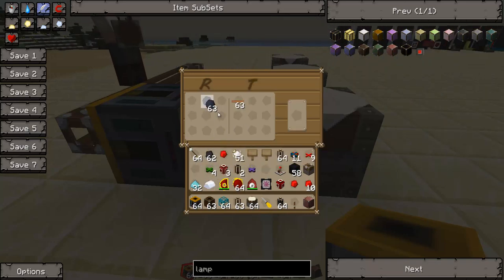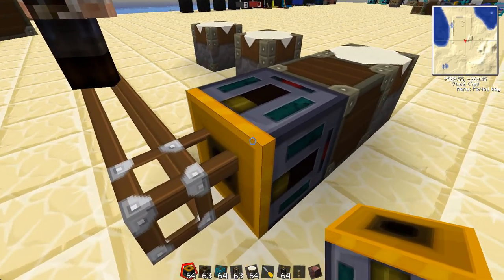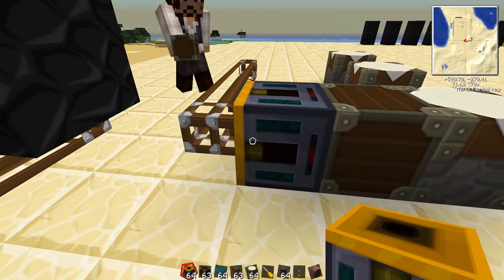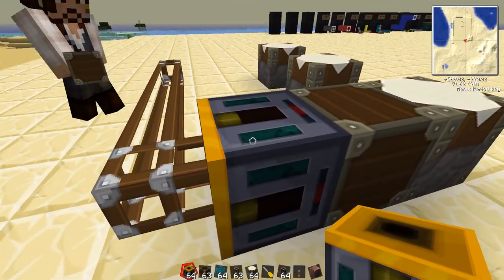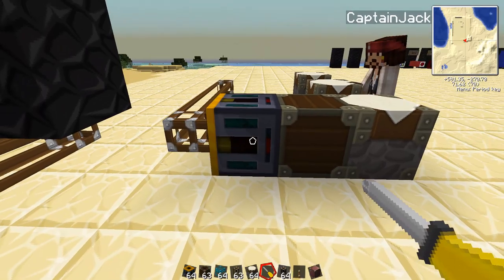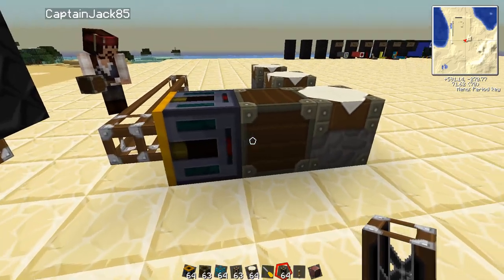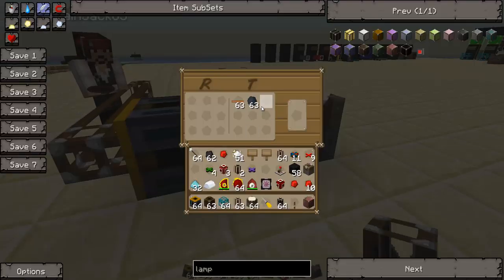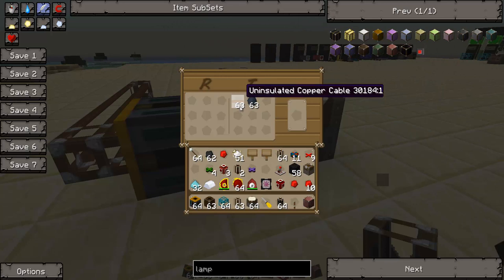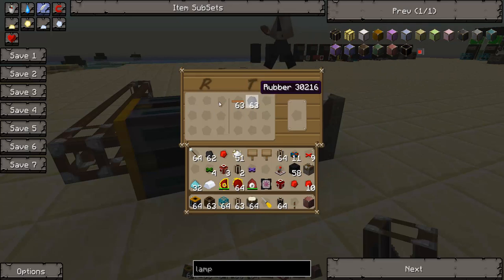One thing to keep in mind is there's a yellow box on the side of this Retriever — that's the side you're going to pull out of. The opposite side is the side you're pushing out of. So you're pulling in on the yellow side, pushing out on the other side. You're going to have to make sure all your Retrievers are set up that way. If you orient them wrong, you can use a screwdriver to rotate them. I told the machine to watch for 63 uninsulated copper cables, and if it has less than 63, to go and request one. And I did the same thing with rubber.